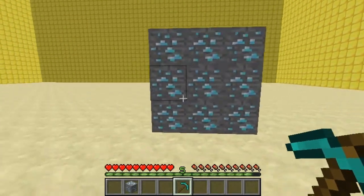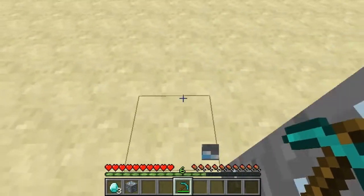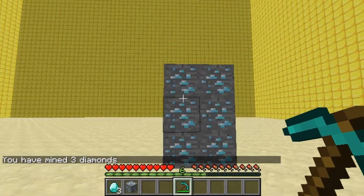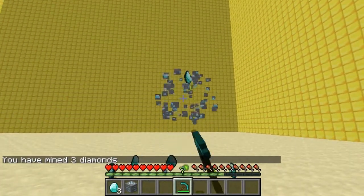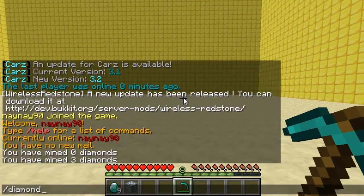So I'll just quickly mine a few — you can see every one that drops. If I now do slash diamond, I've got three. So you can see I've mined up three. Obviously when I've mined all of them it will say nine, and if I do it again it will say I've mined up nine diamonds.